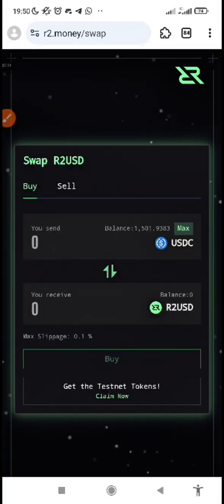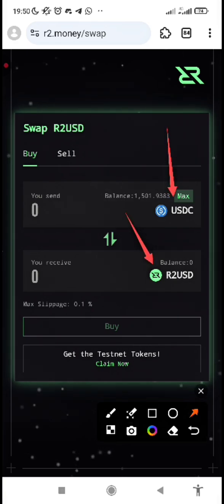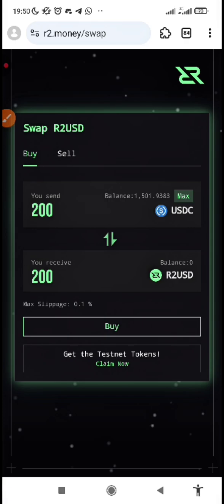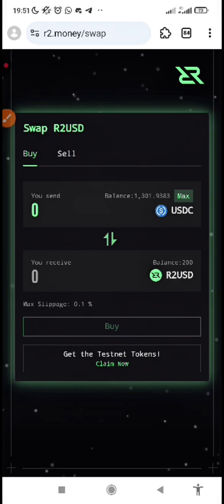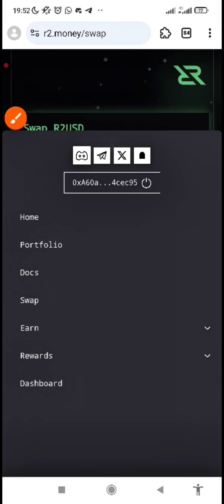Now that you've got USDC, BTC, and Sepolia ETH, the first interaction you have to do is to swap. You swap your USDC to R2USD. Input the amount — perhaps 200 USDC — and use it to buy R2USD. Click on Buy, then confirm the transaction. Once you've purchased your R2USD by swapping USDC to R2USD, that means you have already completed the swap. All these transactions earn rewards.